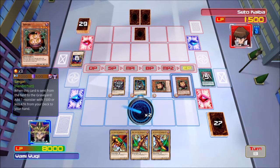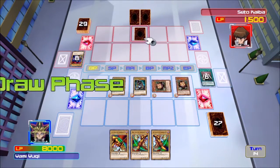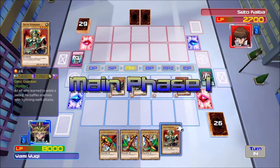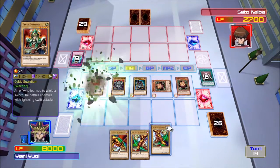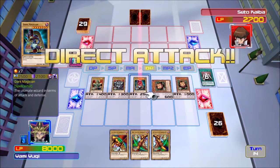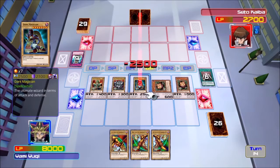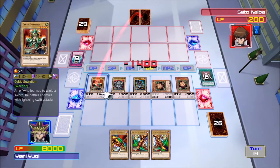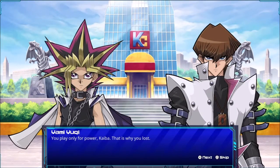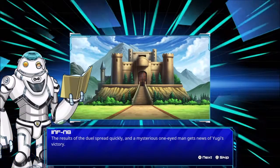That card's worrying me again. That's not going to do you any good, Kaiba, because you are done. Thanks for coming, Kaiba. You play only for power, Kaiba — that is why you lose. When you put your heart in the game, there's nothing you can't do. Results of the duel spread quickly and the mysterious one-eyed man gets news of Yugi's victory.